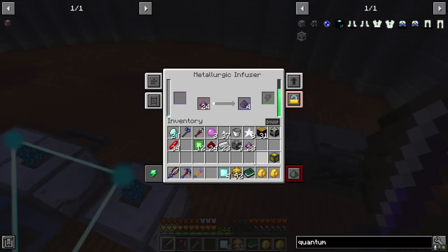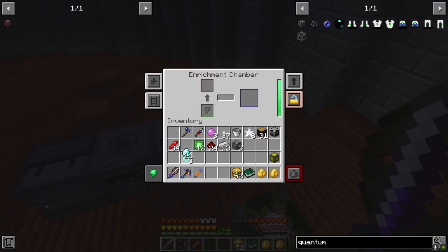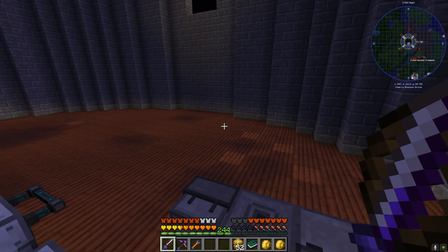Let's grab our wireless energy crystal, throw that in also, and do like another five of these. Let's throw in a bit of osmium and a bit of glowstone - we'll really only need a few. I'm going to throw a bit more osmium because this is going to use quite a bit.